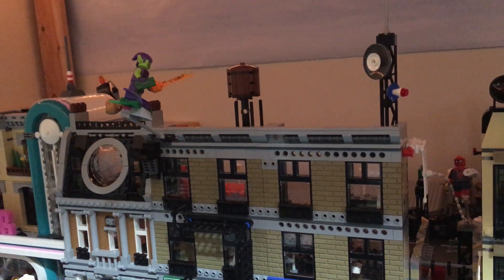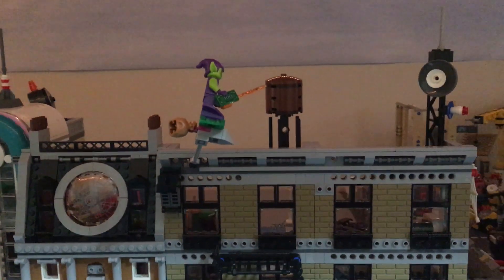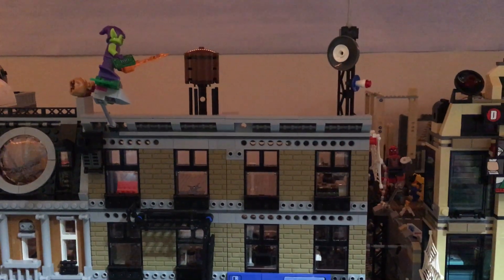Green Goblin is up here on the left flying over the city. I've got extension poles holding him up to make him look like he's flying. I'm going to be doing that for my other superheroes and villains up in the skies as I continue building.